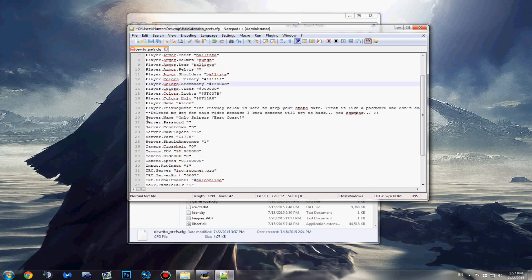Right here is where you can change your server name. Make sure you put like East Coast or where you're from in the name so people know where the server is being hosted from. You've got your server password — you can change it to whatever if you just want to have your friends play.